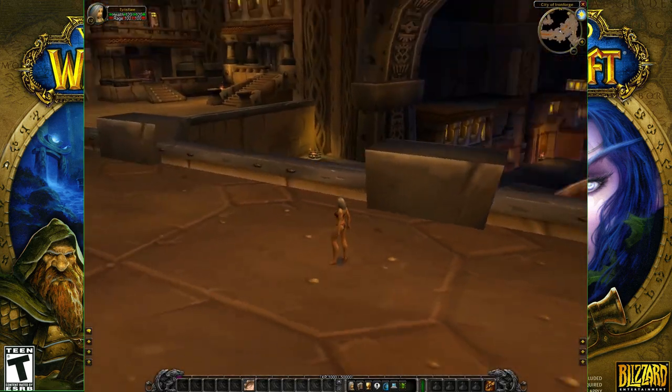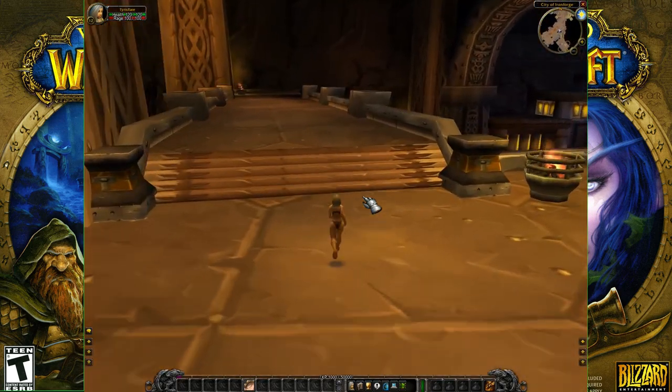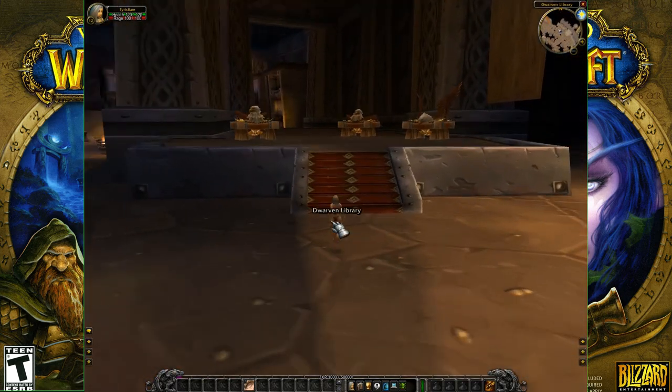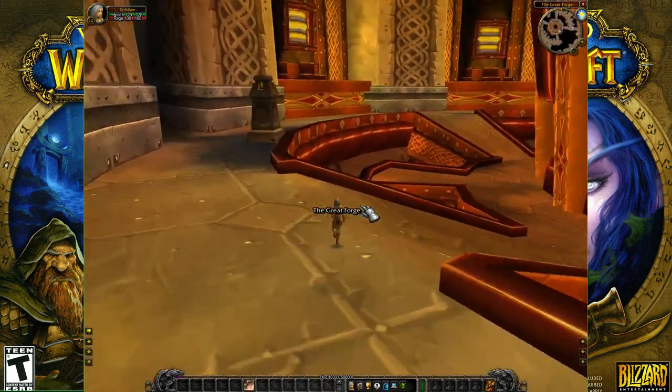Originally Ironforge was a two-level city and was far more complex to navigate around, which is probably the reason why it was scaled back to what we know today. Other points to note is that the Griffin Roost is outside the library and not in the Great Forge area, as that place is totally different to what was actually released.